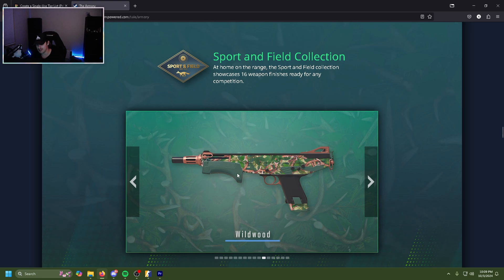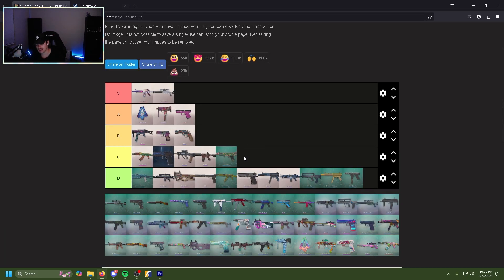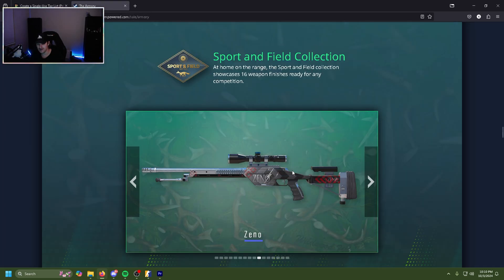The MAG-7 Wildwood is honestly kind of cool for the artwork — you have the green skin but then you get like brown twigs in it, and then you have the copper accents that actually work off really well. I could actually throw that in C tier.